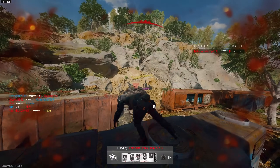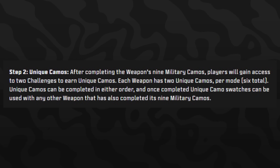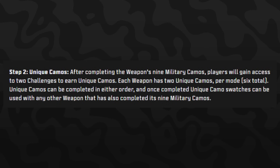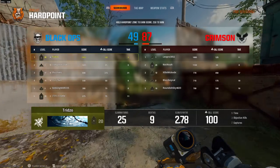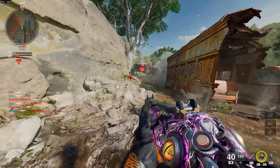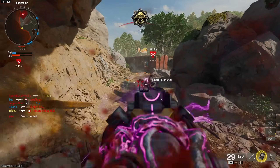The next set of challenges are the unique camos. Each weapon is going to have two unique camos, and unlike the military camos, you can actually put these on any weapon. For example, if I did the AK-74 unique camo challenges and unlocked them, I can put them on snipers, shotguns, or whatever I want. It works very similarly to how it currently is with MW3.